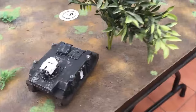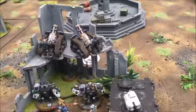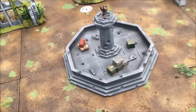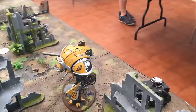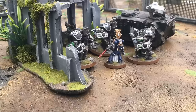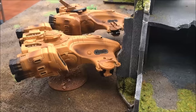Deployment: the first Razorback is on the right-hand side, close to objective five with good cover from the trees. The Thudd Guns, second Razorback, Grav Centurions, and Librarian are hunkered in the ruins looking at objective two. On the left, the Imperial Knight is ready to push through the ruins, escorted by the last Razorback. In reserve, the Stormraven carries the Terminators, ready to drop into battle when needed.